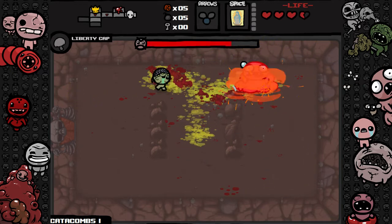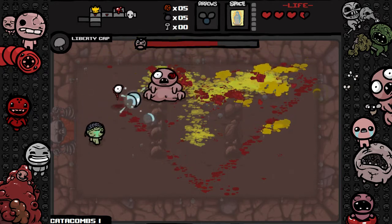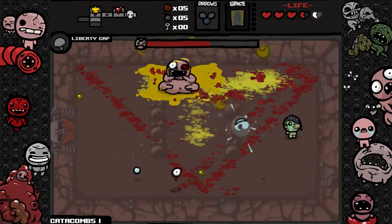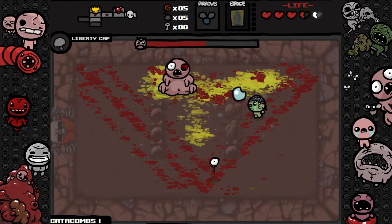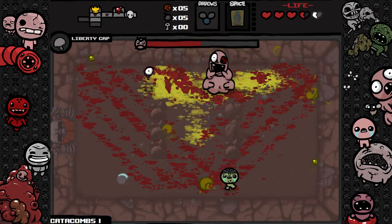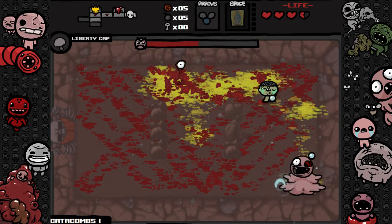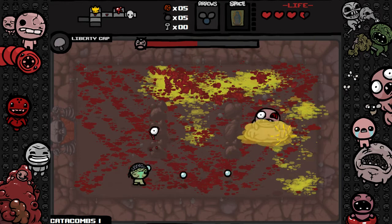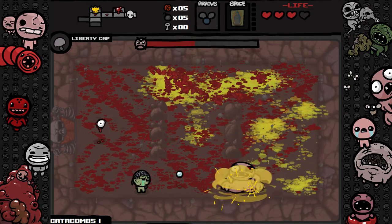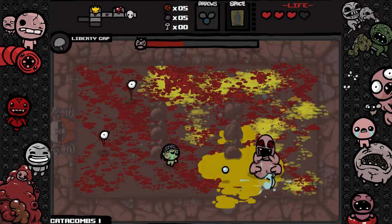Not too difficult to dodge but I'll probably fail at some point — there we go, nice. Look at him peeing all over the place — really yellow. I think I'll use the Prayer Card — oh I see, that wasn't worth the use, should have used it earlier. Don't want to take damage. Oh god that was close — there goes my white heart. Still got the Prayer Card for later.